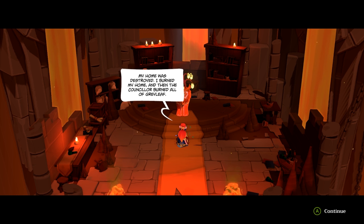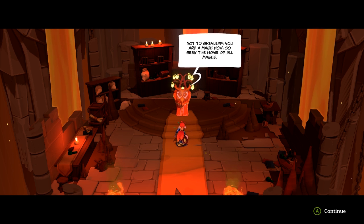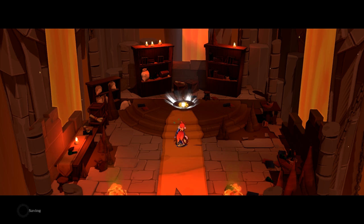'My home was destroyed — I burned my home, and then the counselor burned all of Gray Leaf.' 'Not to Gray Leaf — you are a mage now, so seek the home of all mages: Haven. The last of your answers awaits you there.'